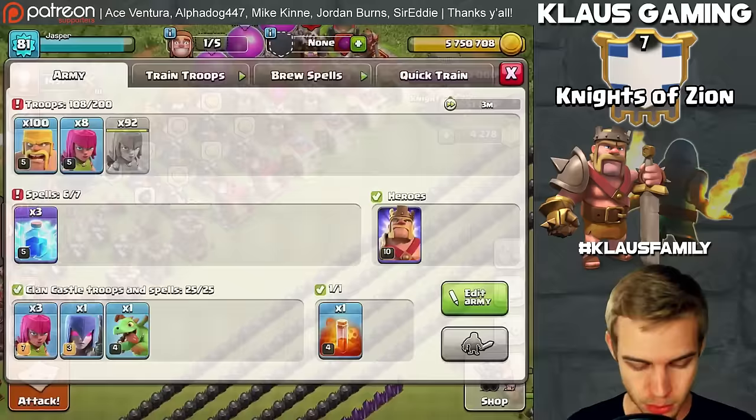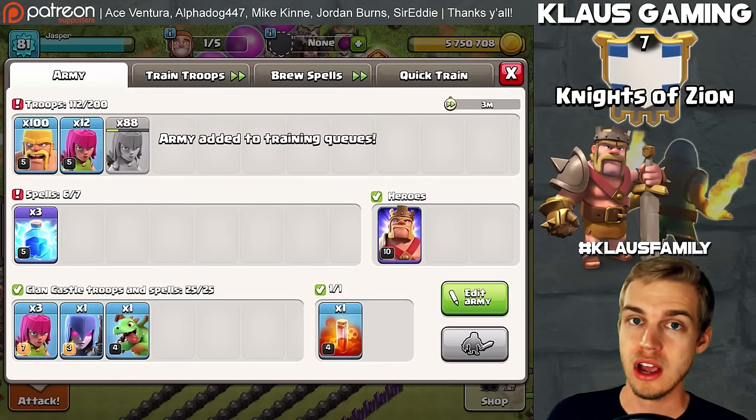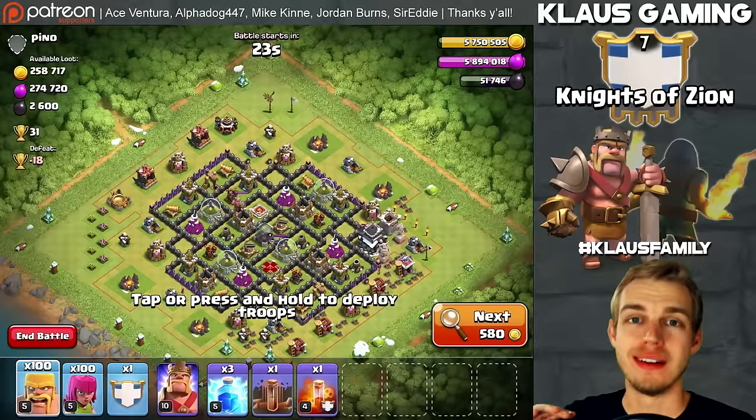We lost 14,000 gold but no big deal — 339,000 gold plus the loot bonus. We are only 250,000 away from max gold storages, and it really doesn't take that long. Let's get one more army trained up, max out our gold, and if we have time get some more to put down our final cannon.